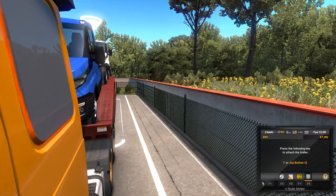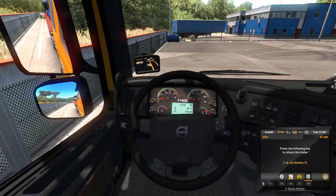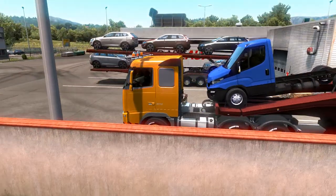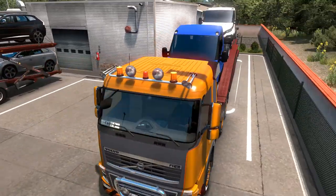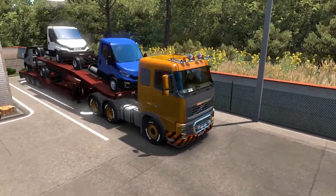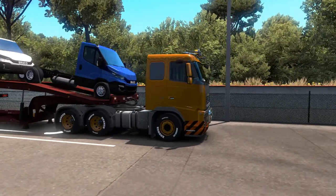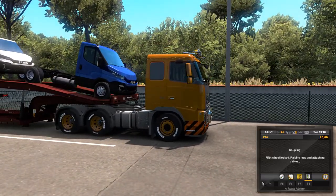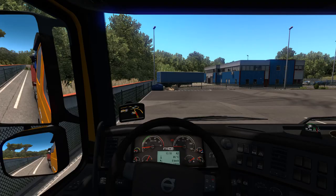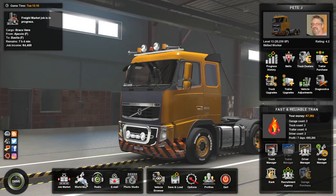There it is. Put the parking brake on, put it in gear. Take a walk around — some Braco van trailers. Got a blue one, a white one, and a silver. Everything looks good. We'll go ahead and hit the T-bar. Jump in the cab. Take a quick gander at the route they've got us going on, because we want to make sure that we are picking up any and all discoverable locations.